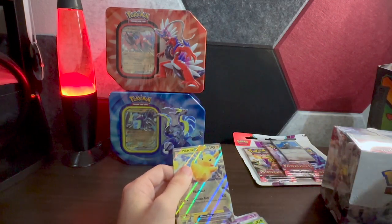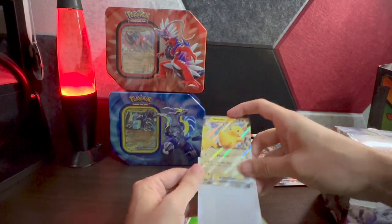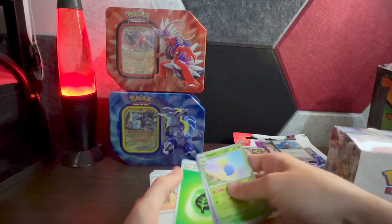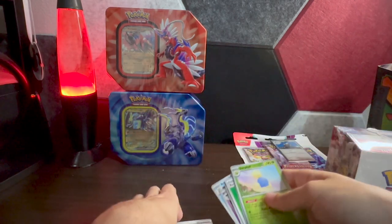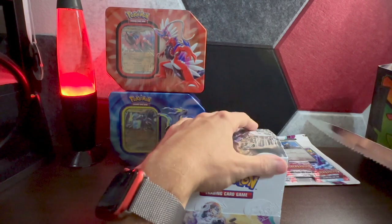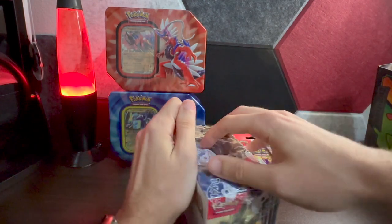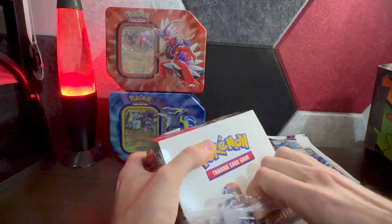The 151 sets have started to go on pre-order — if you haven't gotten hold of those, hopefully you can find a way. I was lucky enough to grab two ETBs from the Pokémon Center on pre-order. I also snagged a 151 Japanese set — I don't know when that's coming in, but once we get it we'll open it here. Duplicates will either go to Whatnot auction or a giveaway, so stay tuned.